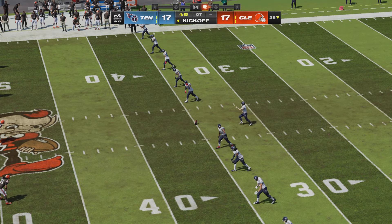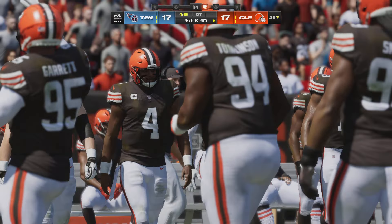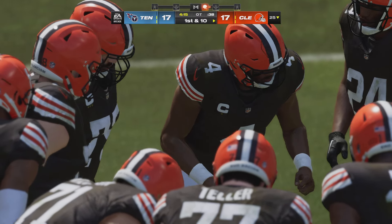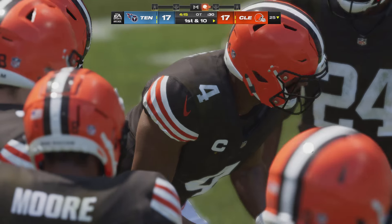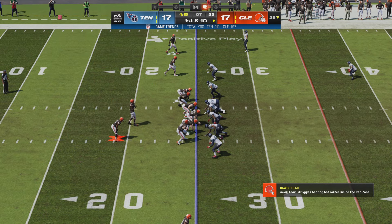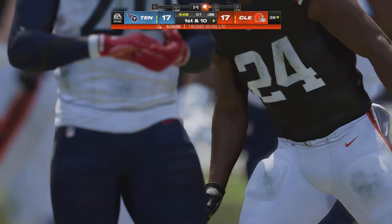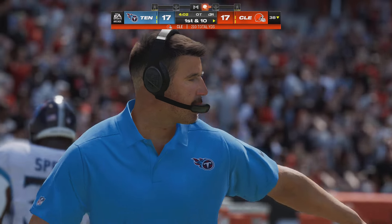It's the Browns who get possession first here in overtime as the kick goes away. No return to start overtime — it'll come out to the 25 yard line with the Cleveland offense making their way out. Watson and the Browns with a first and ten at their 25. They start on the ground with Nick Chubb — taken down but able to slip across the 35. 99 yards rushing for Chubb and a first down as well — he continues to be effective.